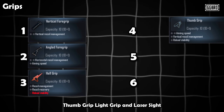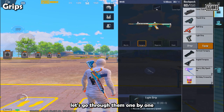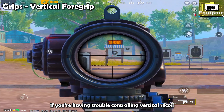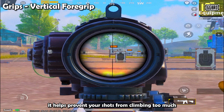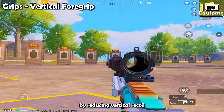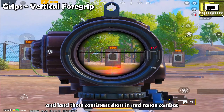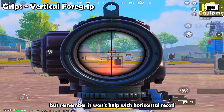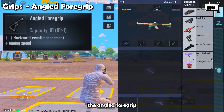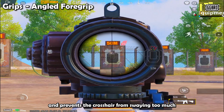There are six main grips in PUBG Mobile: vertical foregrip, angled foregrip, half grip, thumb grip, light grip, and laser sight. Each has its own unique purpose. The vertical foregrip is your best friend if you're having trouble controlling vertical recoil — it helps prevent your shots from climbing too much during sustained fire. It's perfect for mid- to long-range sprays, making it easier to stay on target and land consistent shots. However, it won't help with horizontal recoil.